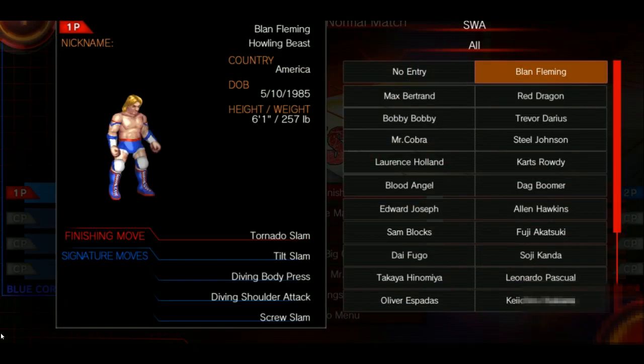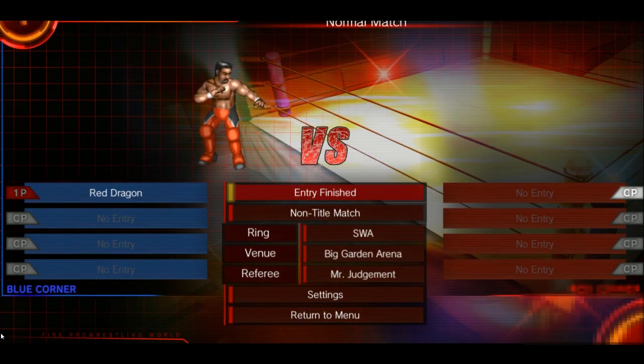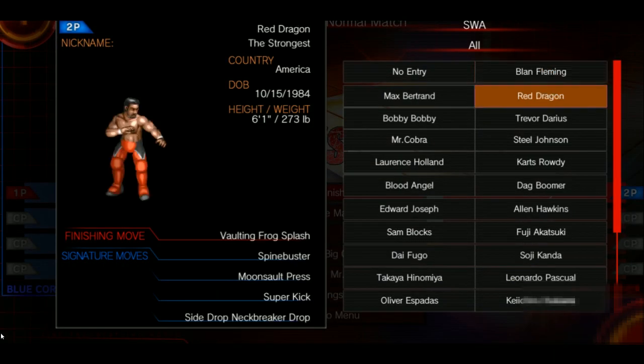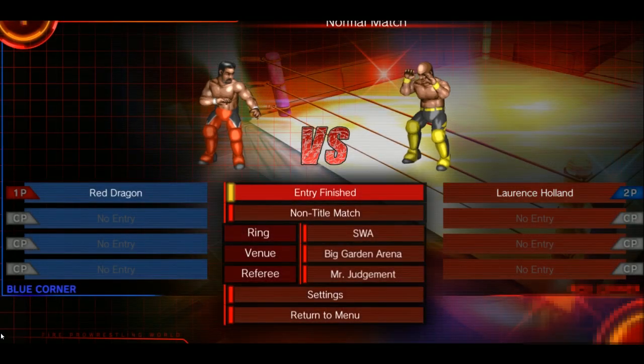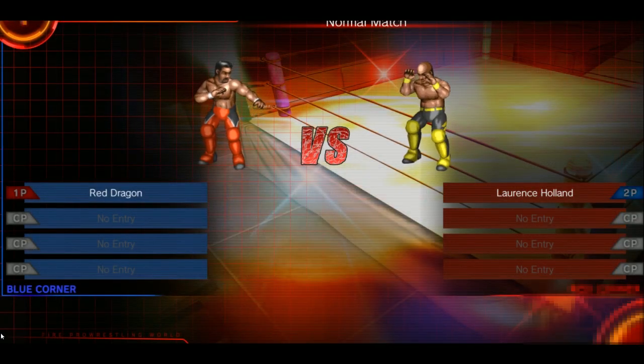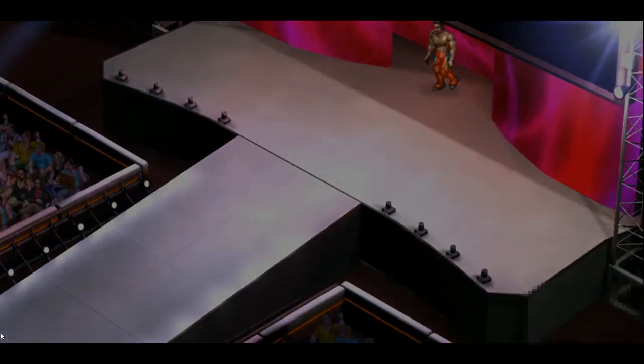I'll pick my character first — I'll just pick anybody. And then Hattile should be able to pick his. That's Hattile controlling that right now — that's not me at all. Lawrence Holland. Alright, entry finished. Take us into the matchup. Hopefully. Or it crashed. Oh, there we go. Let me skip these intros.